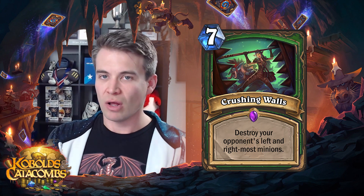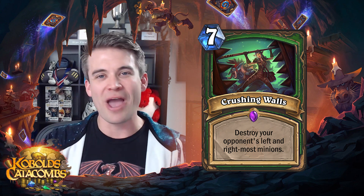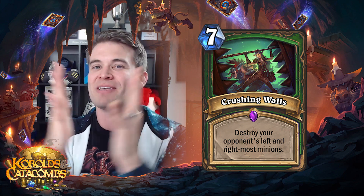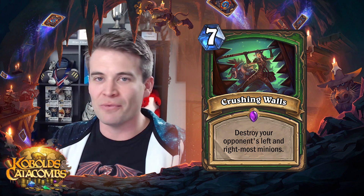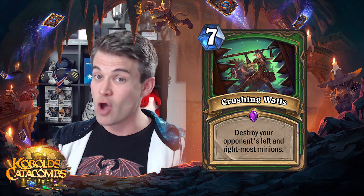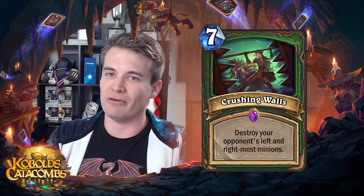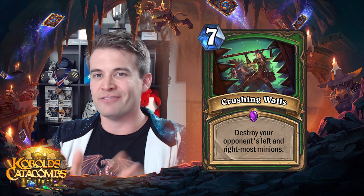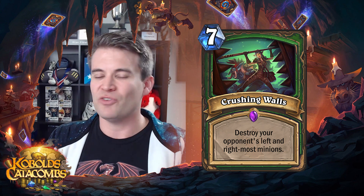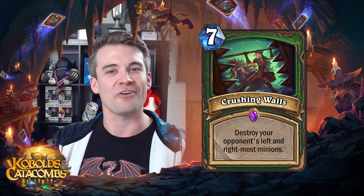Next up we have Crushing Walls. This is obviously one of the first cards we saw from Kobolds and Catacombs and I still feel the same way I did then. This is a really cool flavor card, but I don't think this card is likely to be any good. Maybe it's a card that if you are looking to play the no-minion deck you basically have to put into your deck because you don't have enough cards otherwise, but this card is just really really weak. You compare it to Deadly Shot — it costs over twice as much as Deadly Shot and your opponent can kind of play around it quite similarly. Just not a particularly powerful card, too inefficient, but may end up seeing play just because people have no real other choice.